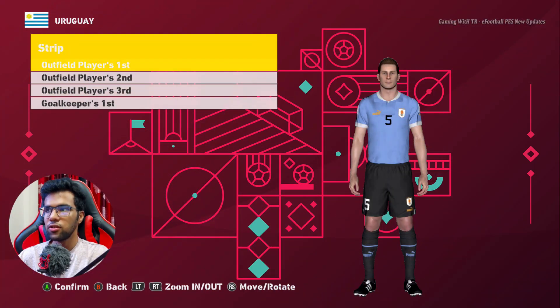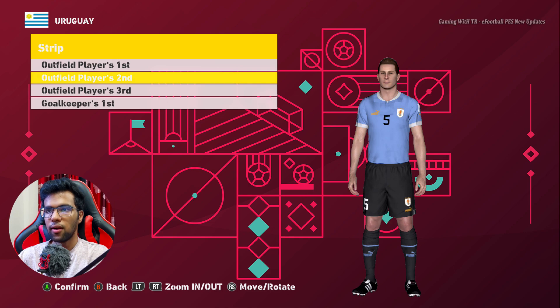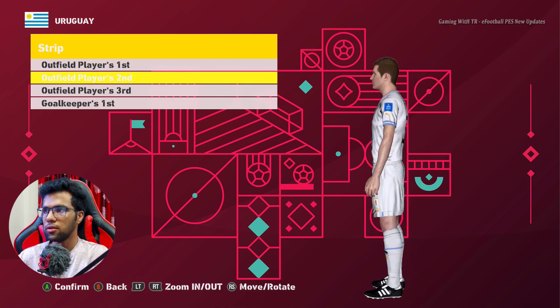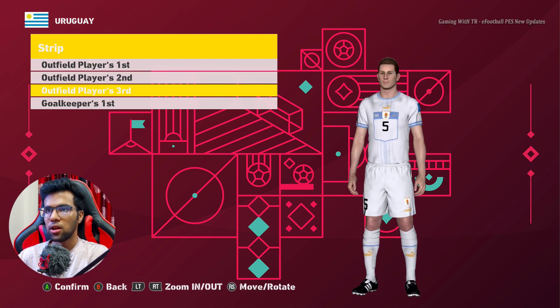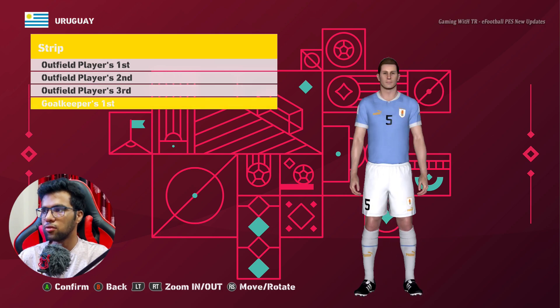Here is Uruguay — this is the home jersey, this is the away jersey, this is the third one, and here is the goalkeeper jersey.